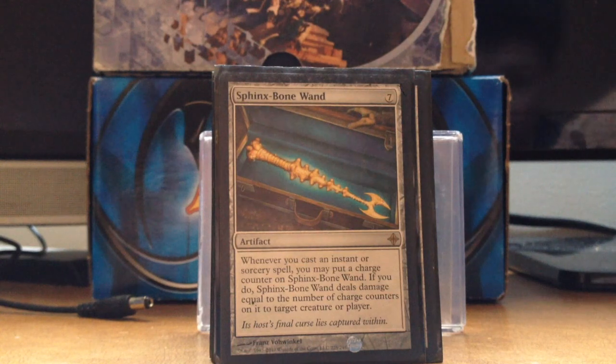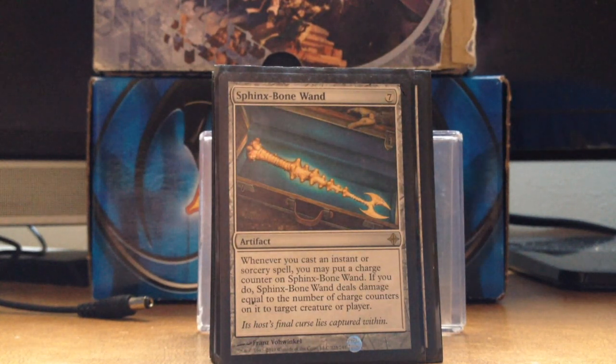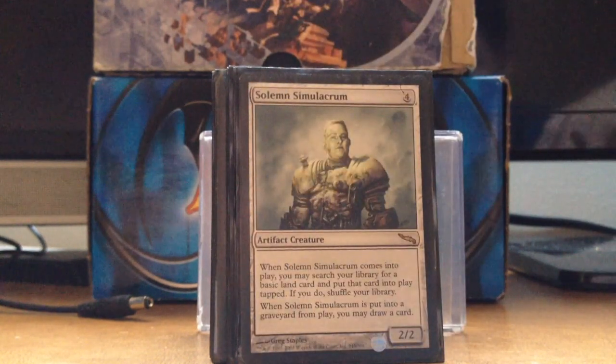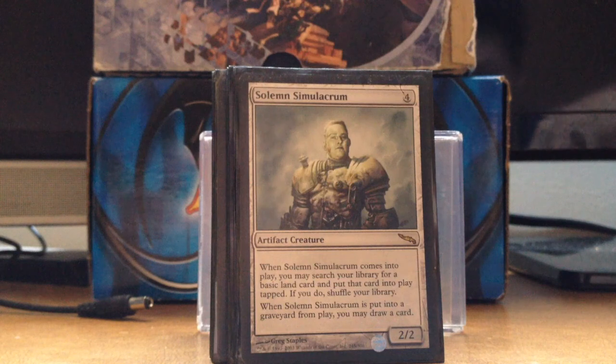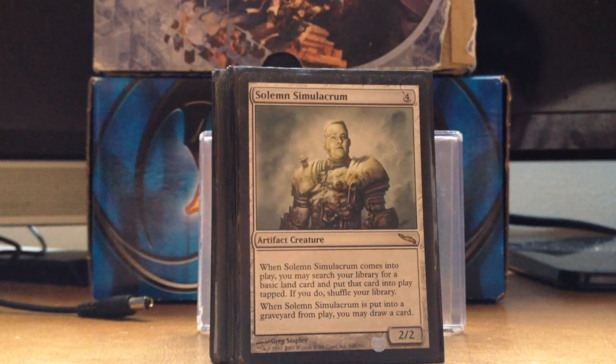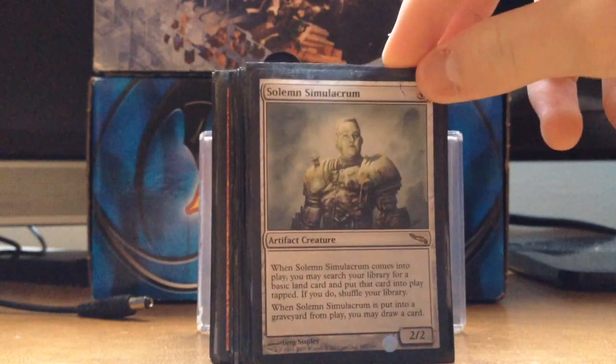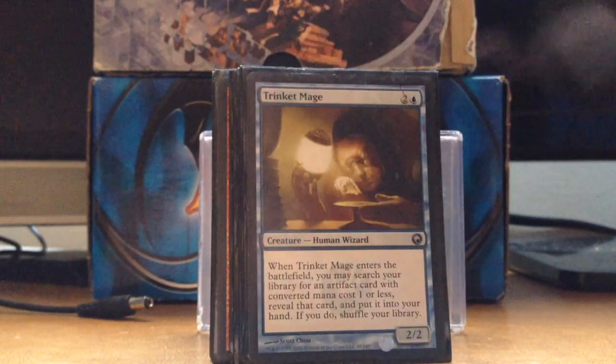In this deck you get a bunch of Instants and Sorceries in the graveyard. Sphinx-Bone Wand — you throw this down and then next turn you usually win the game if you have enough cantrips to go off. Solemn Simulacrum — I only run a couple creatures in this deck because I really wanted to emphasize the Instant/Sorcery theme. He fetches a basic land and when he dies, draw a card.